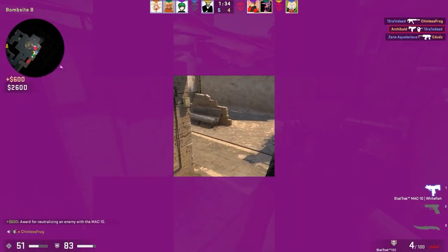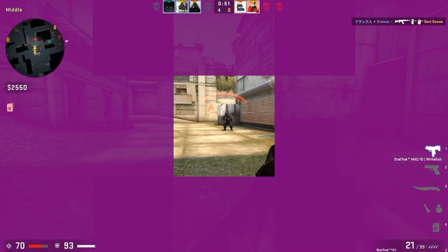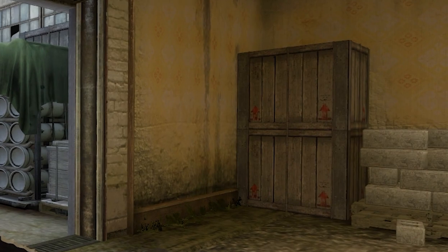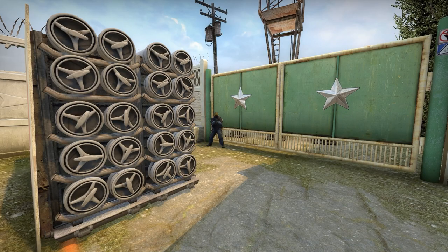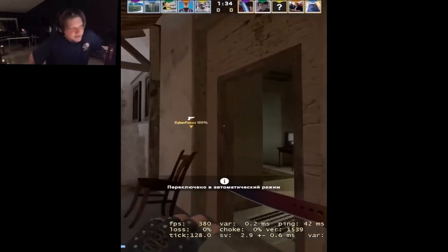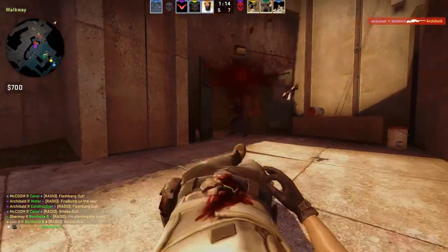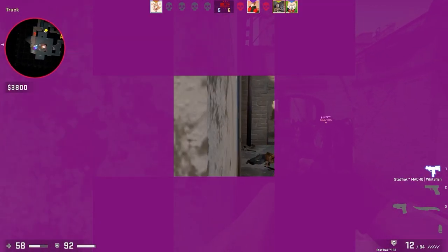If you think this crosshair would be really annoying and inconvenient to play with, you should reconsider. Actual skilled players recognize the huge advantage this crosshair gives you. Think about how much is on your screen when you're playing CSGO — there are so many distractions that could delay your reaction time. But with this crosshair, if someone pops out, you're completely focused on them. Think about those pros who play with 4:3 aspect ratios and have giant black bars covering half their screen — this is just like that, but to the next level. With the MAC-10, you shouldn't be checking angles or playing methodically; you should be completely focused on what's right in front of you, because all you're doing is rushing and spraying. This crosshair is the key to cutting out all distractions.